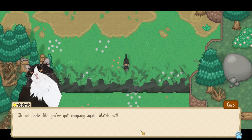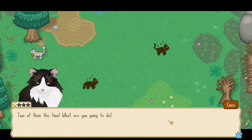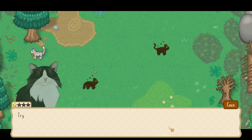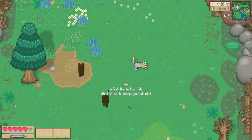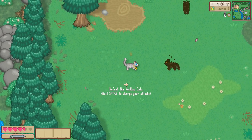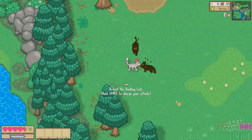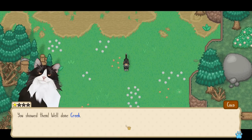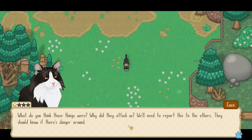Nicely done Creek, you make quick work out of that thing — whatever it was. Oh no, you've got company again — watch out! Now there's two of them. 'You might find it easier to defeat them with a charged attack — you can wind up your attacks to unleash a more powerful variant and launch yourself into battle. Try it out.' I'm gonna have to take one out first. Oh, that's better — definitely can do more damage with the charged attack. I am fit to be the leader! 'You showed them — well done Creek! The path to the campsite is open again.'